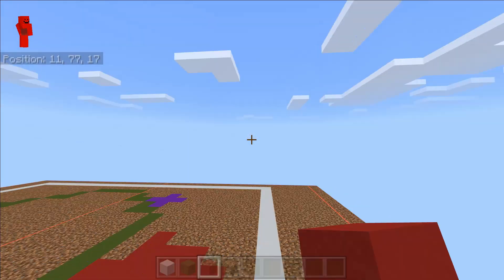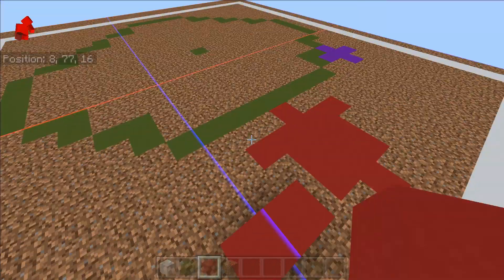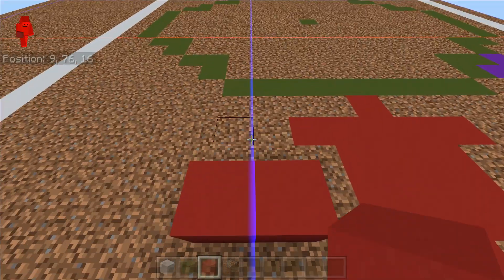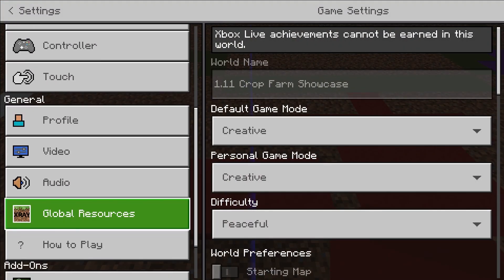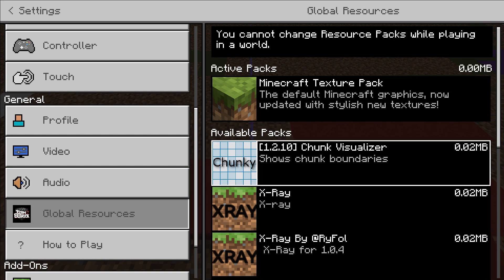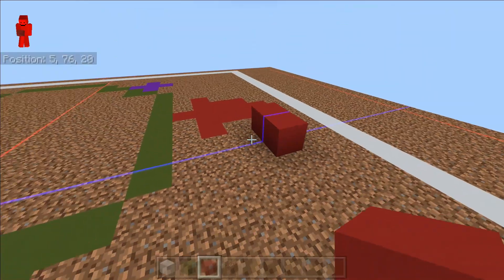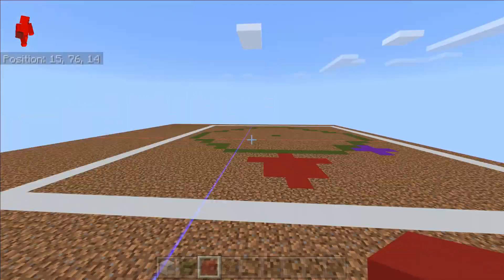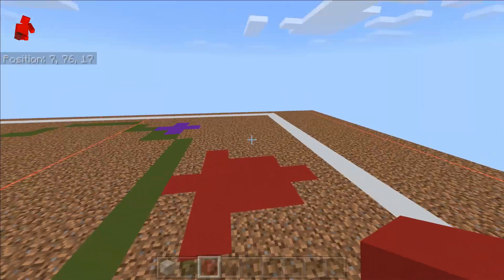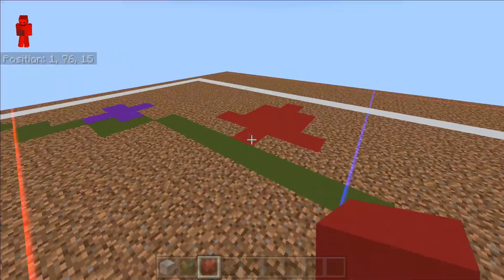Chunk boundaries exist throughout the entire world every 16 blocks. But if you're many blocks away from spawn, you're not going to know exactly where these boundaries are without doing math. Or, as you can see here, I have a texture pack installed — I believe this texture pack only works on Windows 10, but I may be mistaken — called a chunk visualizer. If you can't install that, you can go to any slime chunk finder to see all the chunk boundaries, just type in the coordinates of where you're thinking of putting the farm and it'll show you the boundaries you want to avoid.